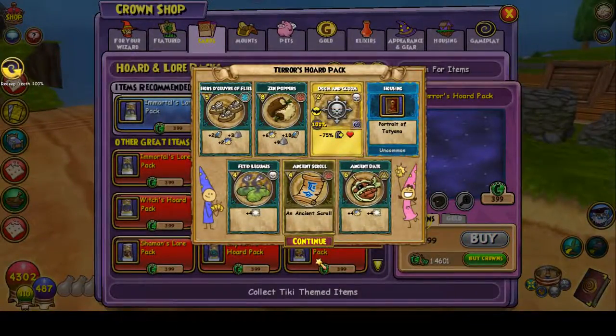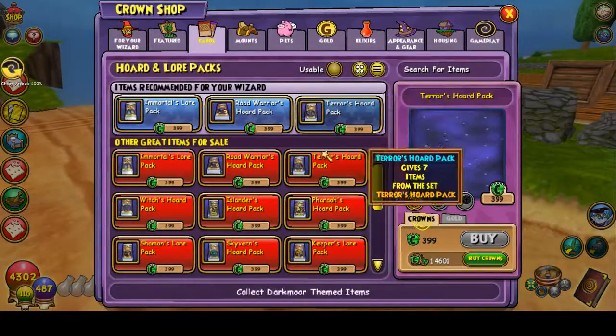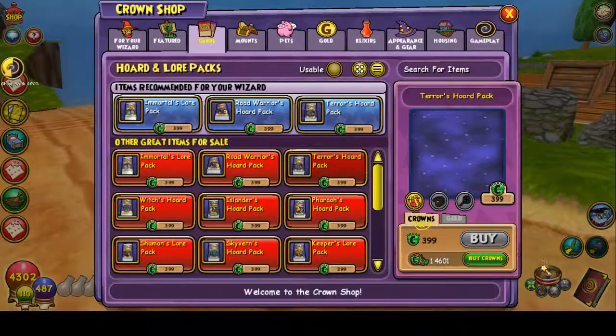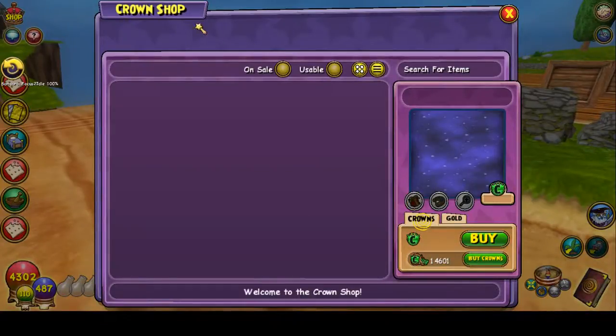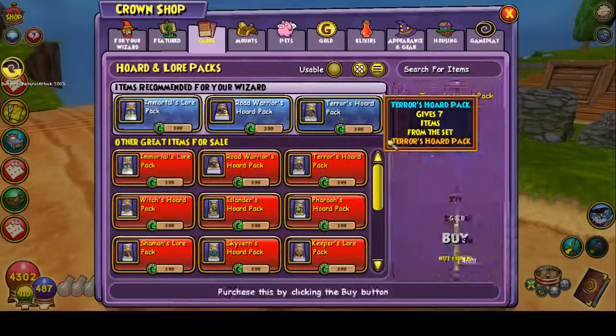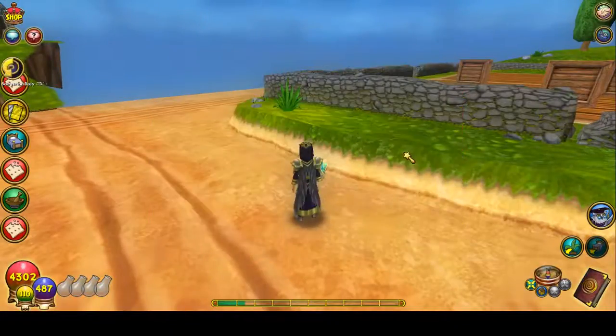Okay, nothing on the first pack. A Mega Pet Snack, that's it. Can I buy it, please? Why can't I buy it all of a sudden? What the heck? Oh, I don't have room. Are you serious, man? Let me quick sell some crap.